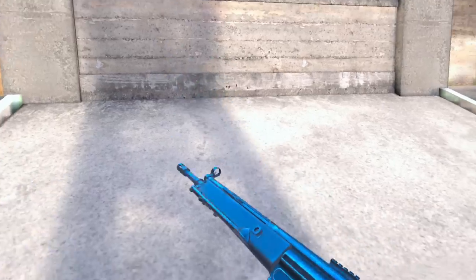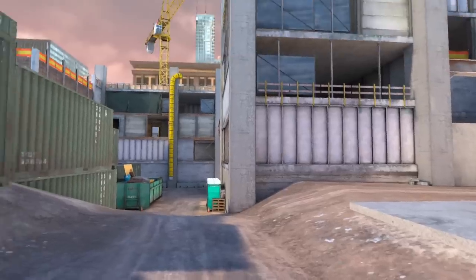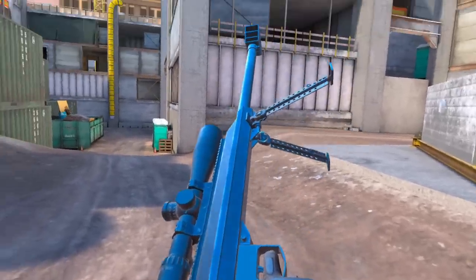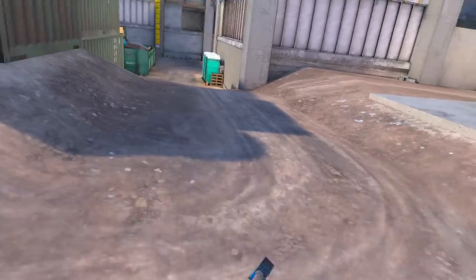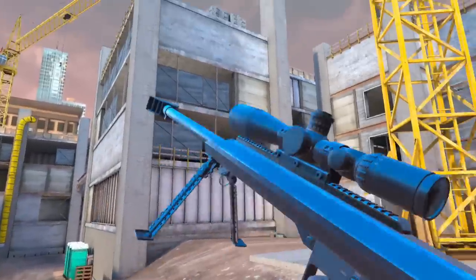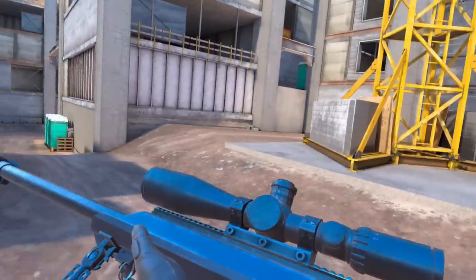For number one, we have the .50 cal. This weapon is unmatched — it is a one-shot to anywhere in the body. Now that it has a scope on it, this is probably the most overpowered weapon in the game, more overpowered than any rifle. It doesn't matter what you do; if you get hit with this thing, it's over. It doesn't matter if you get hit in the foot or anywhere else — you're dead. There's a reason it's banned in competitive matches: this weapon is simply overpowered.